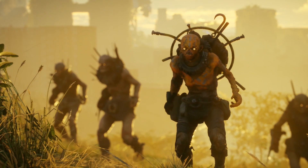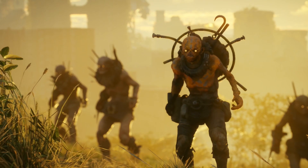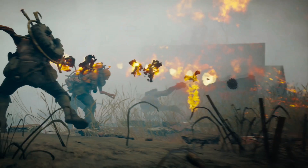Next up we have the Abaddon faction, which we get from a screenshot titled 'Abaddon Attack.' These guys have bright yellow eyes and scavenge their armour from anything they can find. Most of it is made from vehicle parts like tyres and doors.